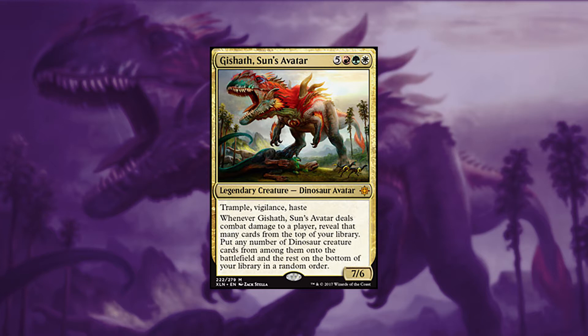Today's commander is the leader for Ixalan's Naya dinosaurs, Gishath Sun's Avatar. For 5 colorless, a red, green, and white, you have a legendary dinosaur avatar with Trample, Vigilance, and Haste. Whenever it deals combat damage to a player, reveal that many cards from the top of your library and put any number of dinosaur creatures from among them onto the battlefield.